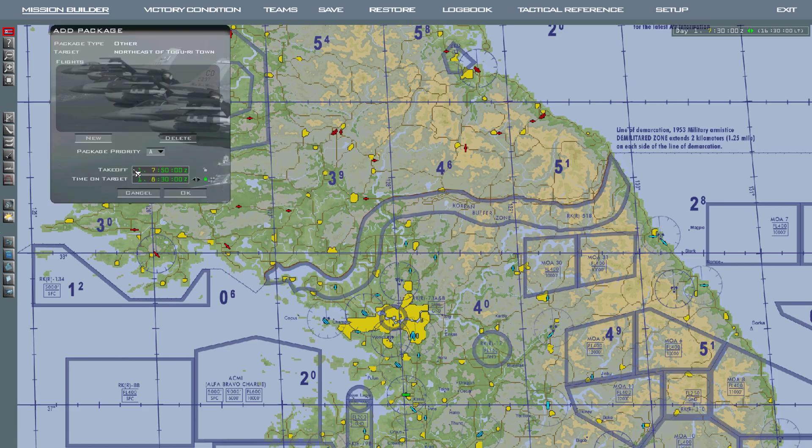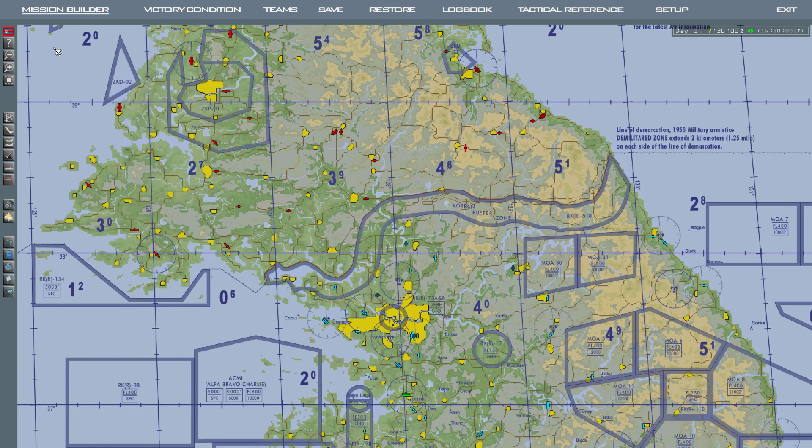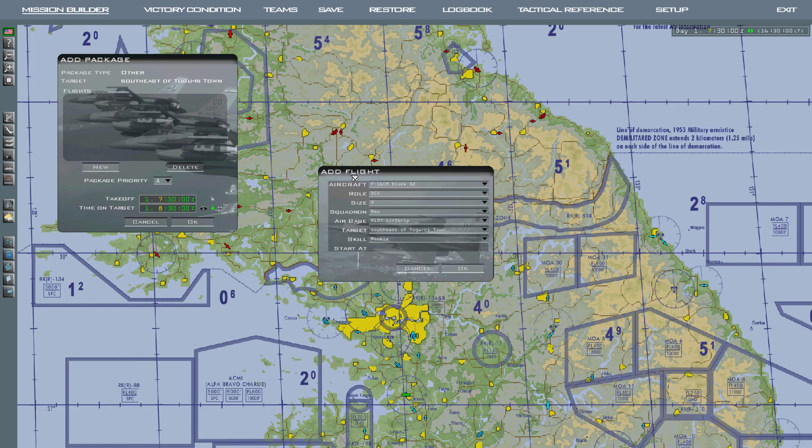Because this is a CAP mission, right click anywhere and add a package. This is your package, which is your whole flight. You can see certain information — takeoff time and time on target. On the left you can see different nations, so we'll select USA. Right click, click add package, then click new.